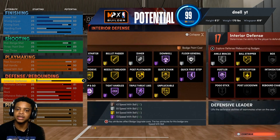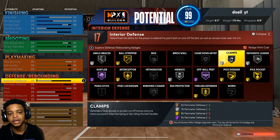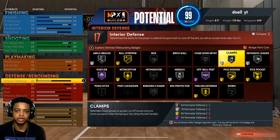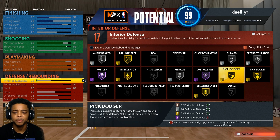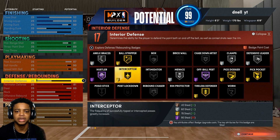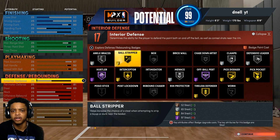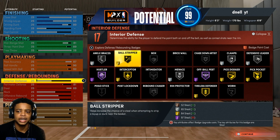Pretty much all your scoring and playmaking badges are covered. The one that's not there is like the floor general — that goes with pass accuracy; the more pass accuracy you have, the better the passing badges. But as far as your dribbling badges, it's all pretty much perfect. For defensive badges — silver clamps, and y'all probably going to say you need gold clamps Hall of Fame, but I don't think a lot of people are really worried about defensive badges this year. Gold pick dodger and gold pickpocket are key because a lot of people are going to be using pick and pops. Interceptor gold — you still have a 6'8" wingspan so you can be in lanes. Also ball stripper, because a lot of centers are going to be paint mashing this year and you can strip them.